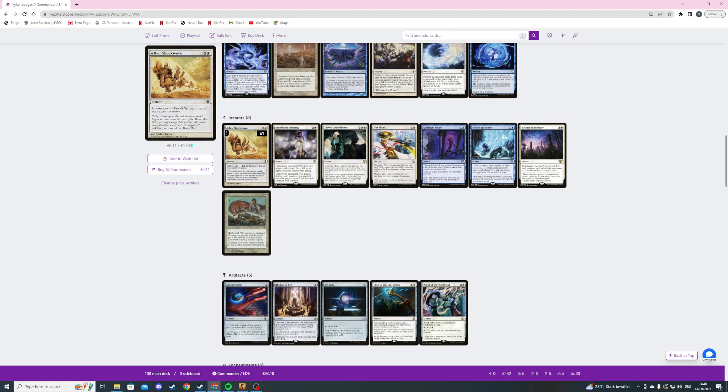Then the next card is Benevolent Offering — a four mana instant. Choose an opponent: you and that player each create three 1/1 white spirit creature tokens with flying. Then choose an opponent (can be a different opponent) — you and that player each gain two life for each creature you control. Quite nice — for example if there was just a board wipe but one opponent has a huge indestructible board, you can cast this in response to the board wipe.